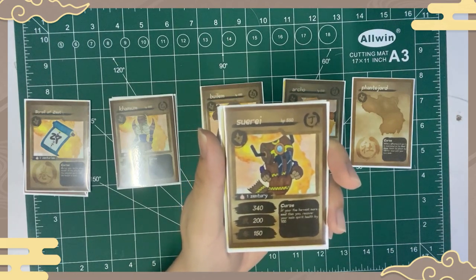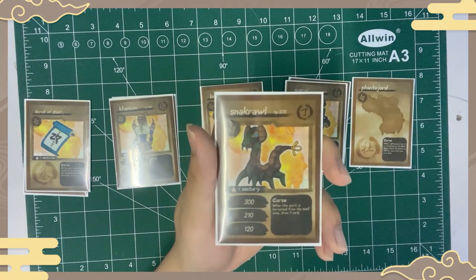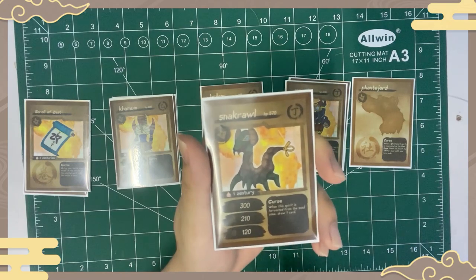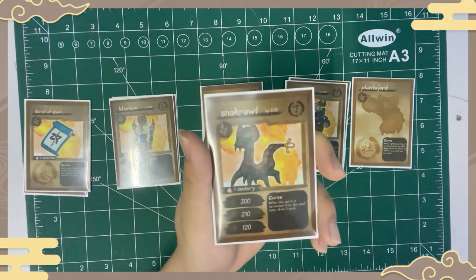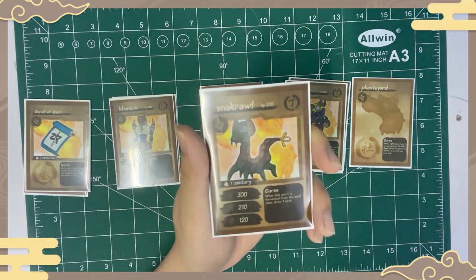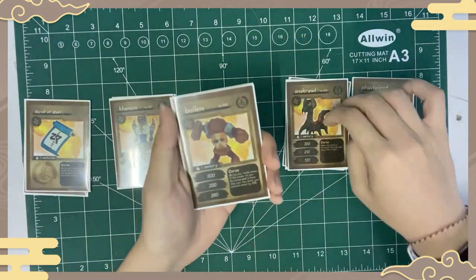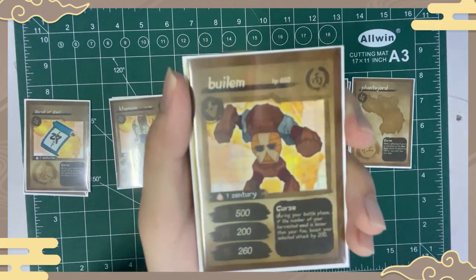Next we have Snake Roll, which has 570 HP and one Zentury. Its attacks are: Attack 1 is 300, Attack 2 is 210, and Attack 3 is 120. Its curse reads: when this spirit is harvested from the soul zone, draw a card. That covers Stage D — Stage C.